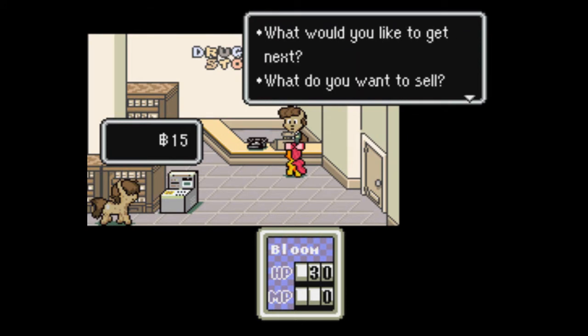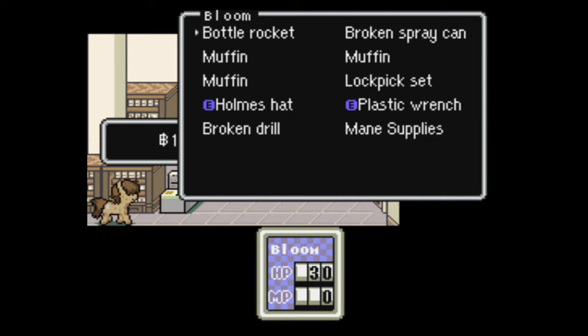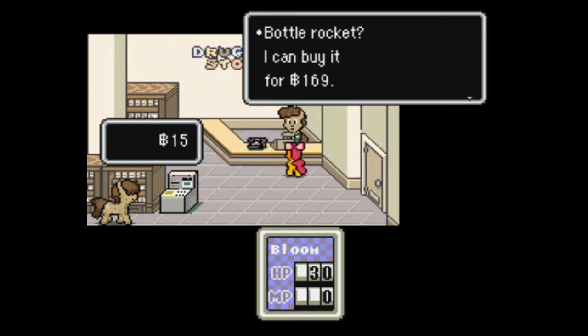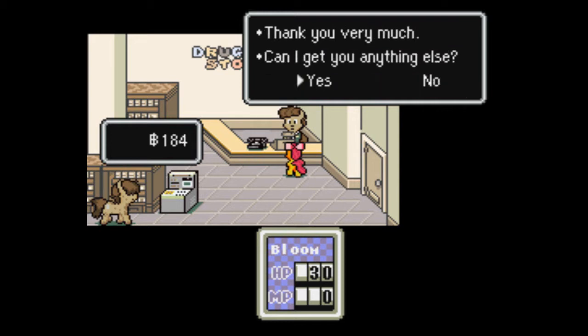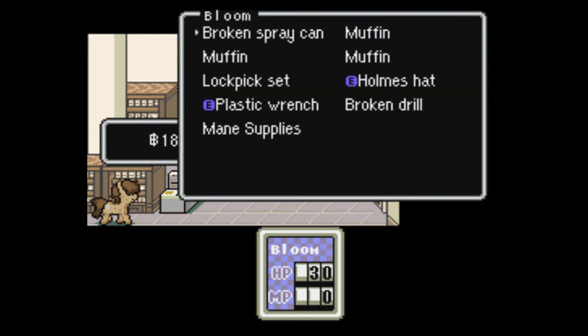Don't sell the broken spray can just yet — it doesn't really sell for much. And we're also gonna wanna sell this bottle rocket, unfortunately, no matter how much that might seem to hurt. Do not, by the way, confuse this with the bottle rocket from the original game. This is, in fact, the big bottle rocket, which has just been renamed regular bottle rocket, whereas the other bottle rocket has been renamed the pencil rocket as it was in the original Japanese version. Also different from the original game, there's a big price increase for this item. The price has been doubled plus another $61, so it sells for a lot more than it did in the original game, making this whole process just that much easier.